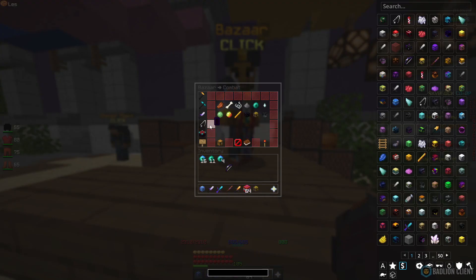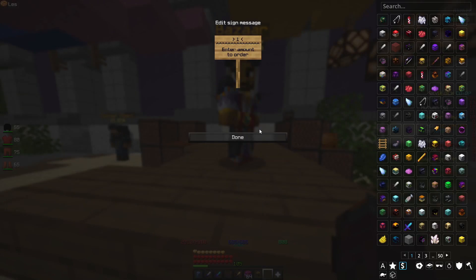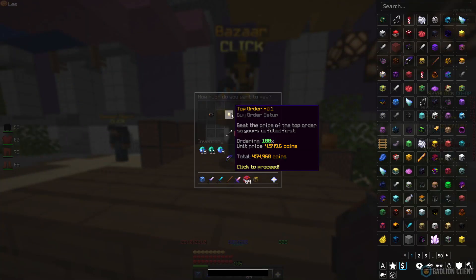For the fifth flip, go to Mining and then go to Crystal Hollows. Here you'll find the Bob Bomb. Create a buy order — I'm going to create a buy order for a hundred, which is going to cost us 454k. Once it's sold, we'll see how much profit we can actually get from this.